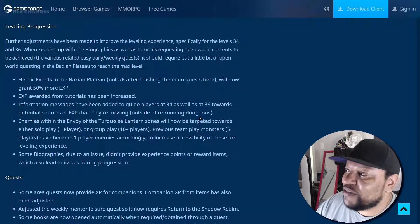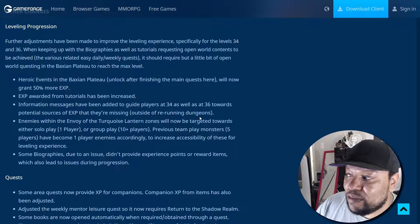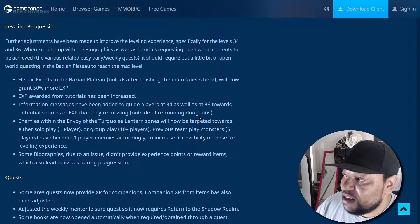Leveling progression: further adjustments have been made to improve the leveling experience, specifically for levels 34 and 36. Daily and weekly quests should require only a little bit of open world questing in the Baxian Plateau to reach max level. Heroic events in the Baxian Plateau that unlock after finishing the main quest will now grant 50% more experience. Experience awarded from tutorials has also been increased, and information messages have been added at levels 34 and 36 to guide players toward potential sources of XP. Enemies in the Envoy of the Turquoise Lantern zones are now targeted toward either solo play or group play of 10+ players.